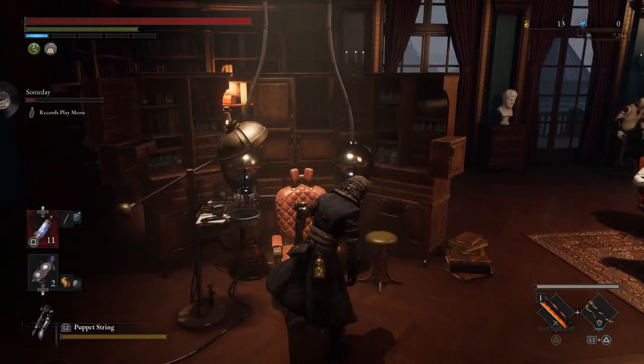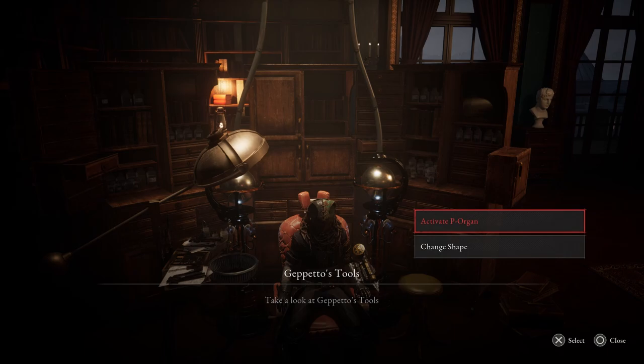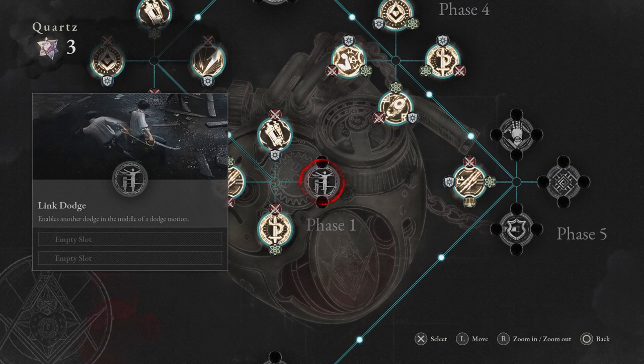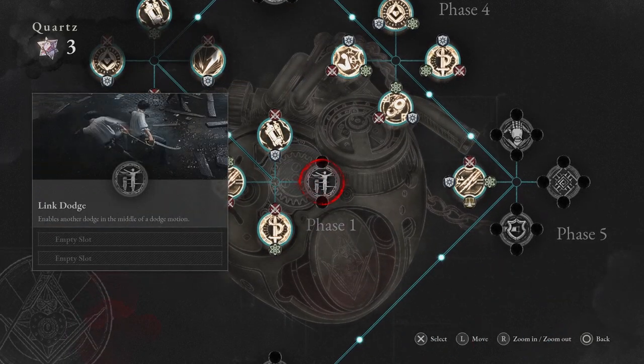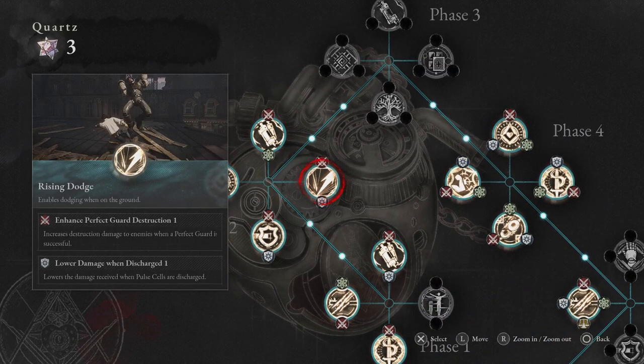Now let's talk about P organ upgrades that are going to be helpful. The first thing I recommend is getting link dodge right away. I don't personally have it because I'm a big parry fiend, but I highly recommend picking up link dodge — it's going to make your dodge feel a lot smoother. The other one I highly recommend getting right away is rising dodge. Both of these are going to be super helpful in making combat feel smoother and helping you get off the ground when an enemy hits you, which is very important against some enemies.